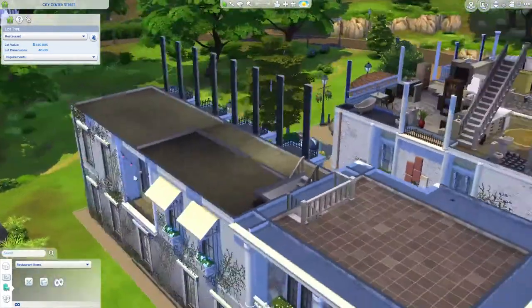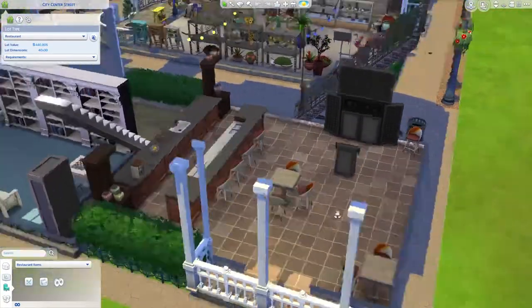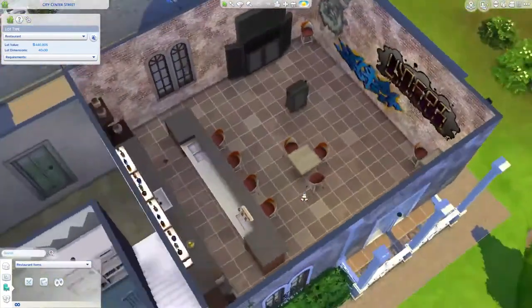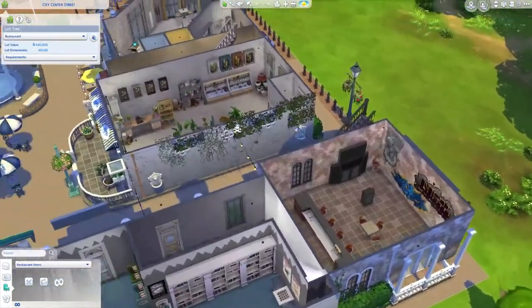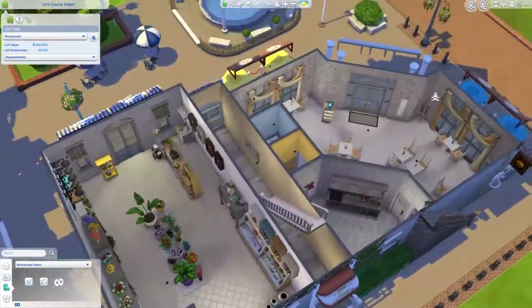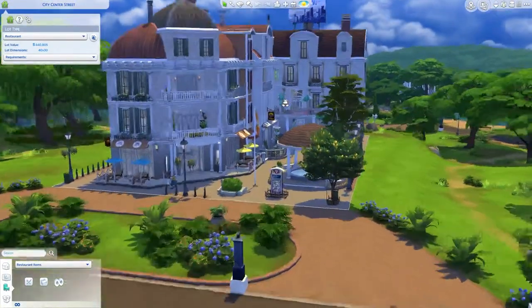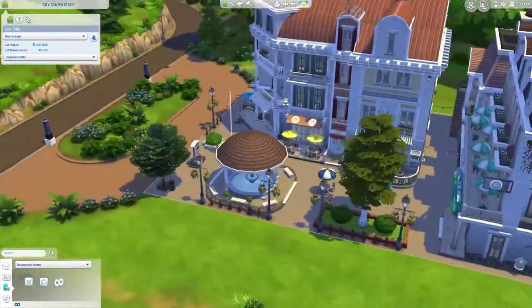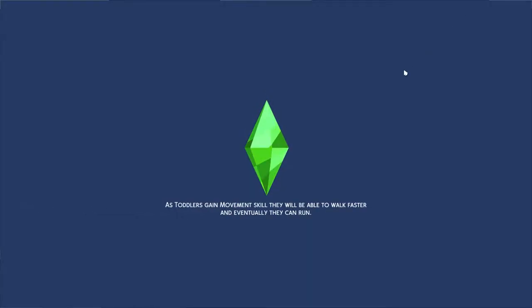Then we have another apartment and some empty spaces where you can place whatever you want. There's a really basic karaoke bar here for those who want a little time for that. Then there's a flower shop — it's not much, but it's something a little different to what we usually build.